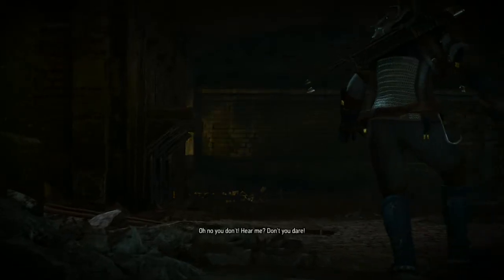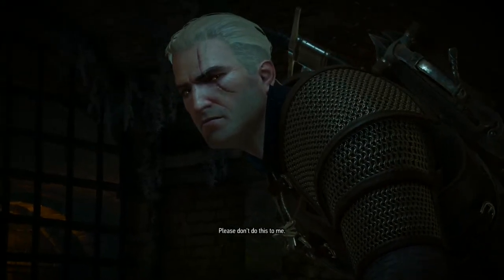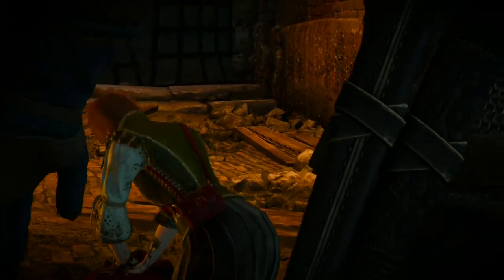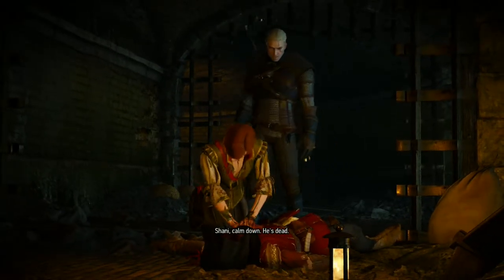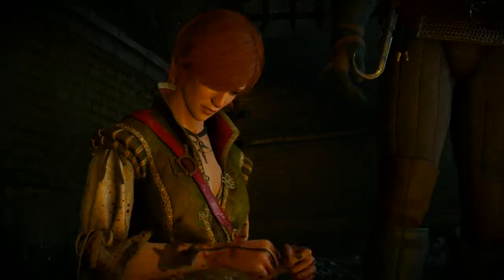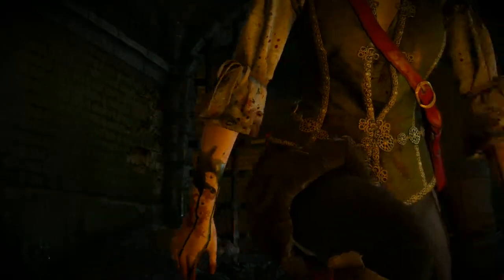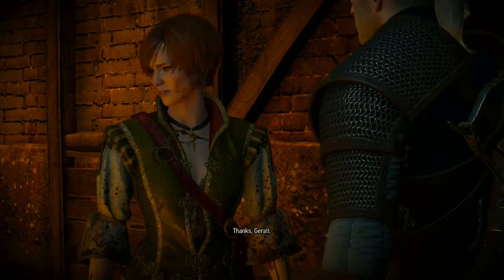Oh no — a man is dying. Please don't do this. Shani! What are you doing here? She says she's trying to save his life. Geralt tells her to calm down — he's dead. She says she's sure something can be done. He tells her to let it go. Damn it. All for nothing. Geralt says she did all she could. She thanks Geralt. Shani — haven't seen her since Witcher 1.